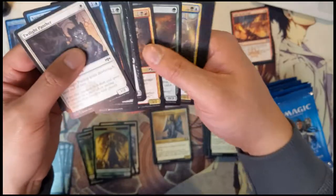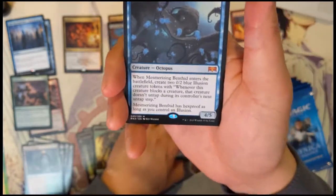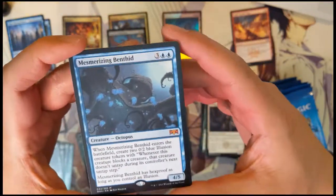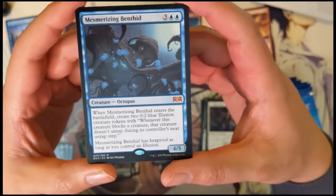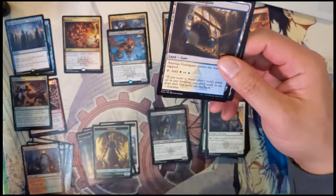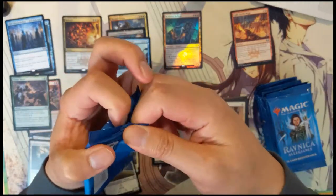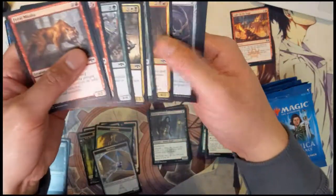In between packs I just keep looking at the Skerrigan Hell Kite — such a good pull, very curious how much that is as a foil. Tractor crab, dagger caster, Orzhov enforcer, and then our fourth mythic including the foil — Mesmerizing Benthid. It's an octopus: when it enters the battlefield create two 0/2 blue illusion creatures; whenever one blocks, that creature doesn't untap during its opponent's next turn. It has hexproof as long as you control an illusion, and it's a four five. Honestly, nothing about that is impressive other than it has a lot of words of disappointment.